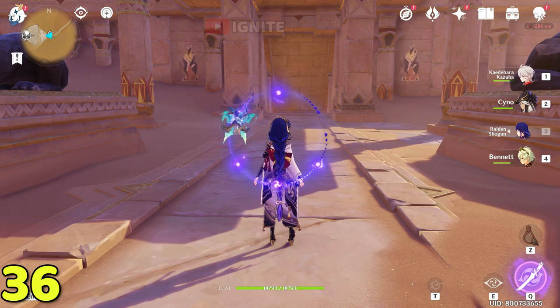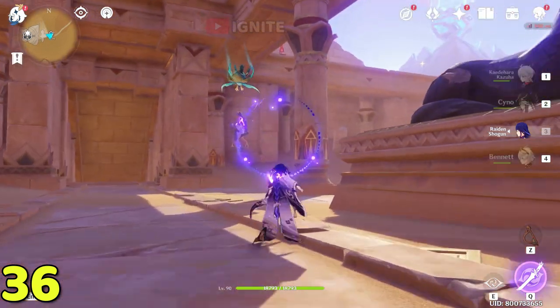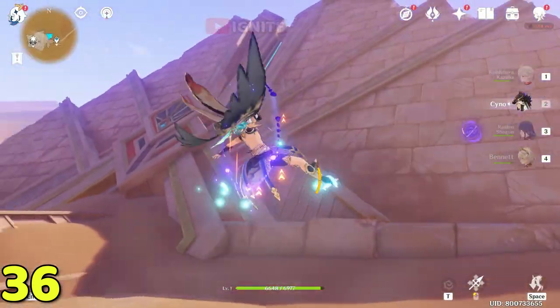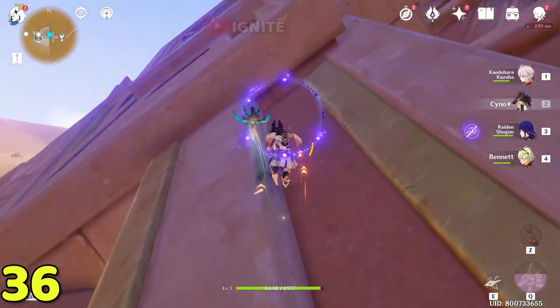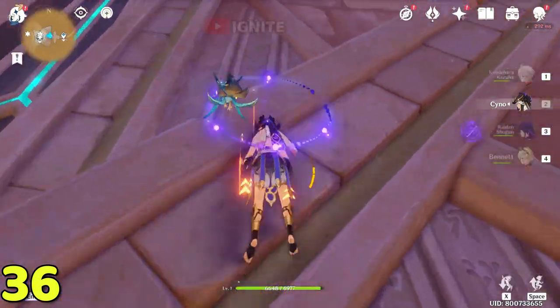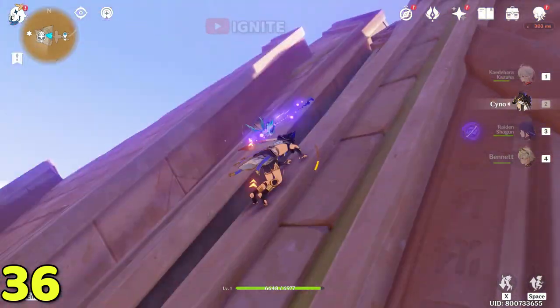After coming to the Dune of Illusion waypoint, climb above this area, go to the right side, and you will find one of the four-leaf sigils. Climb up to this tower — at the top you will find the dendro cluster. You can climb from the corners, which will be a bit easier.